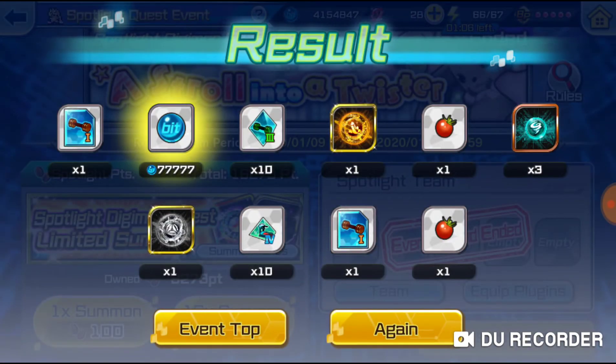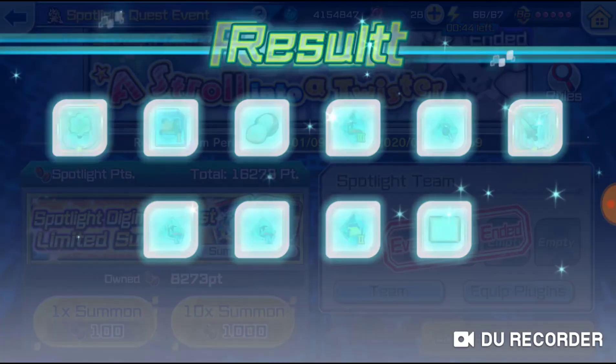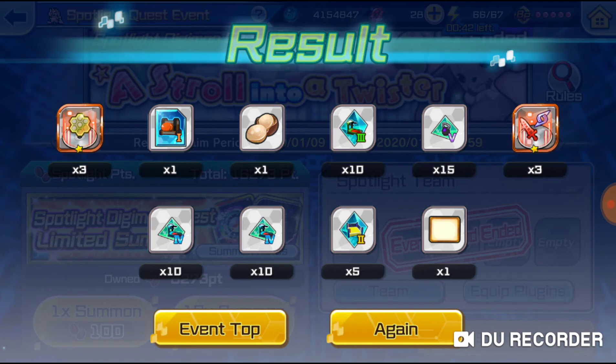Oh snap! We got some workout equipment, the 77,777 bits, then some more workout equipment, a hard code, some food, another hard code, more workout equipment, and more food. We also got some plugin boosters, some food, and workout equipment. Nice!